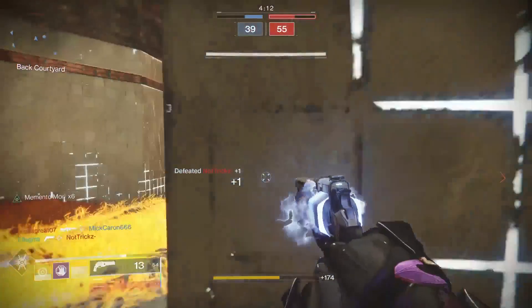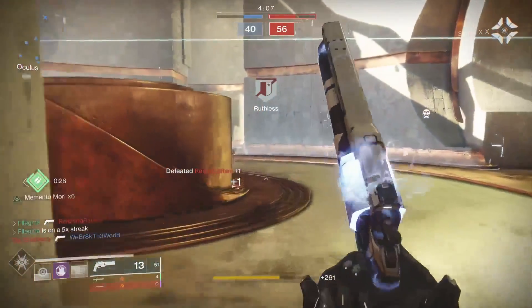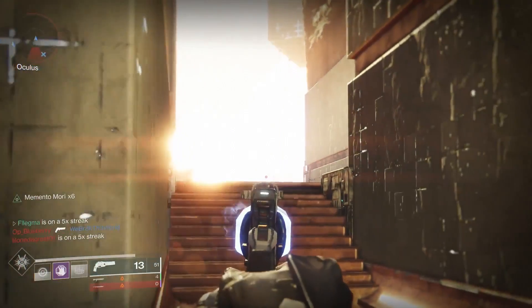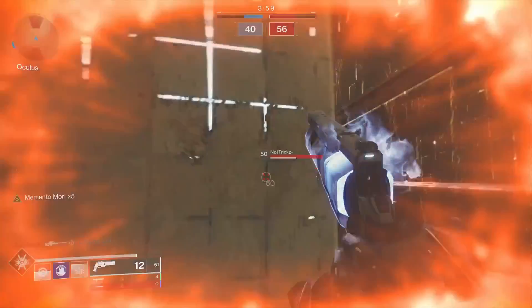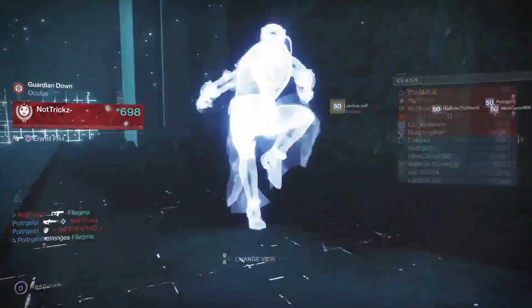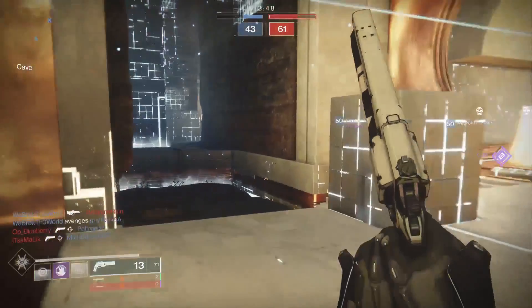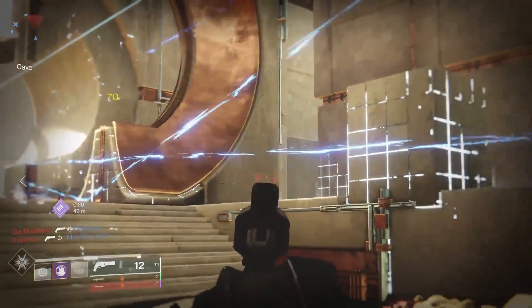This guy's got a fusion so we're gonna use that wall to peek and shoot — that's how you counter a fusion if you guys didn't know. But if there's no wall you can't do anything; you could try blinking, that's what I did earlier. I feel like I was behind the wall but he still got me. Sometimes you're gonna get shot through a wall — peak shooting in this game doesn't always work because of the servers.